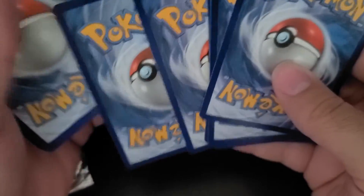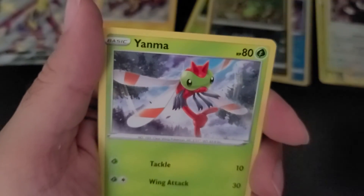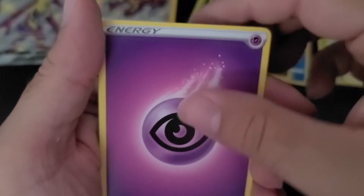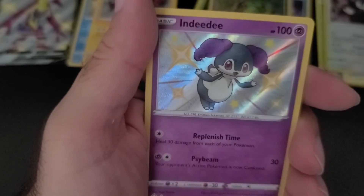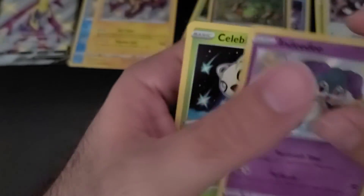Pack eight — one, two, three, four, one and two. That one does have some ridges. Let's see what we end up with: Cofagrigus, Chewtle, Yanma, Morpeko, Eevee, energy, energy, Tropius, Ball Guy, Rusted Sword — a shiny Indeedee!